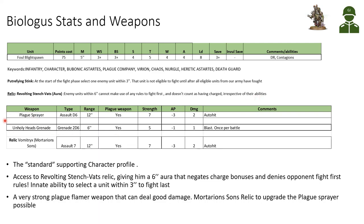Looking at his weapons: he has the Plague Sprayer — the big flamer connected to his tank. It's an Assault D6 weapon, 12-inch range, plague weapon, strength 7, AP minus 3, damage 2, and it's an auto-hit weapon. Unfortunately it went down from damage 3 from the previous codex, but it's still a very potent weapon.